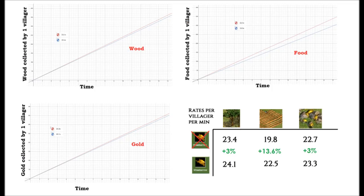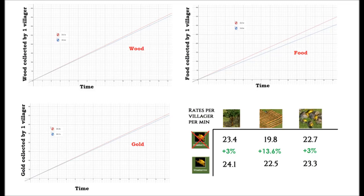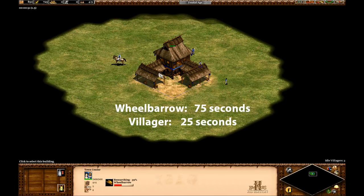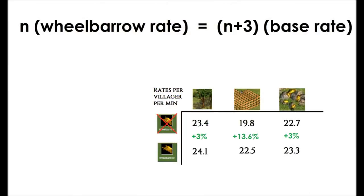Here are the relationships graphed, with the increase in efficiency shown as a percent. Notice how much higher the increase is for farms than for wood and gold — that's going to make things tricky, and it would be a lot more straightforward if it were a flat 10% increase across the board. Rather than looking at it like an overall villager increase, it makes more sense to look at it as a farm collection upgrade. We could say it's like increasing your number of farmers by one for every seven you already have. One more thing to note: wheelbarrow takes 75 seconds to research and villagers take 25 seconds to create, meaning you can make three villagers during the time it takes to get wheelbarrow. Now let's try to model the payoff point and get a definitive answer.